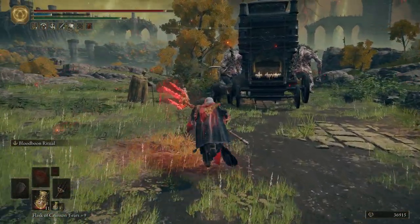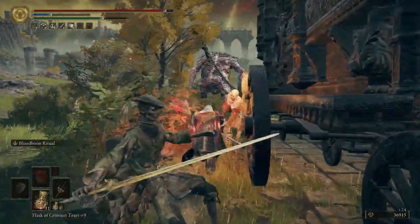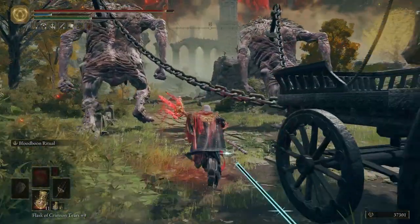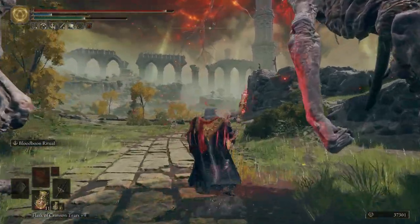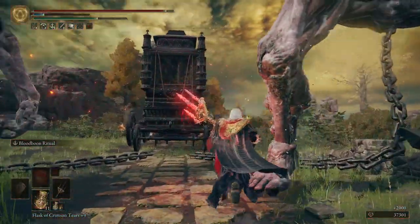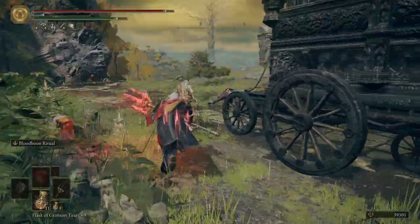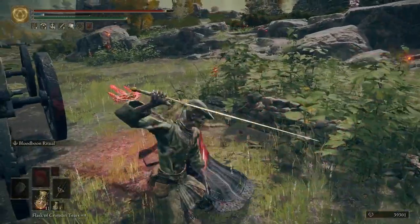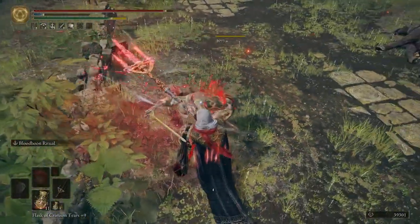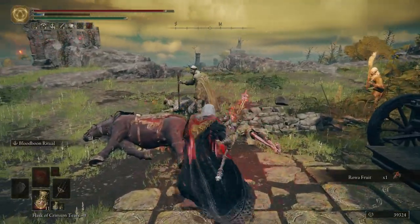Jar Baron's quest takes place in Jarburg, an area that many players may have missed when first playing the game. It ties into both Alexander the Warrior Jar as well as Deolos' questlines. Through completion of Jar Baron's quest the player will acquire Deolos' mask, Haslow's petal whip, as well as the companion Jar Talisman. Without further ado, let's get into how to complete Jar Baron's quest.